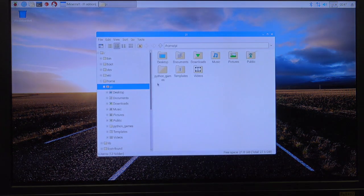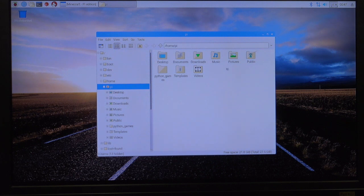First, it's often a good idea to minimize by just clicking on Minecraft, because Minecraft tends to run a lot of stuff. Now, looking in my HomePie directory, I see here's these documents, but what I want to do is go to View.